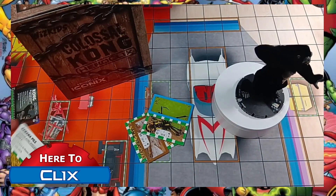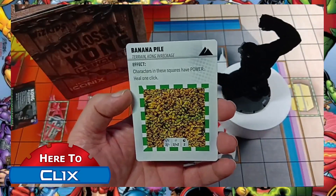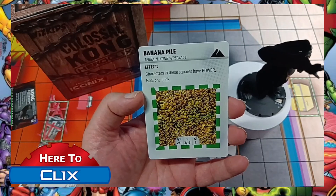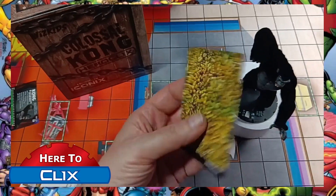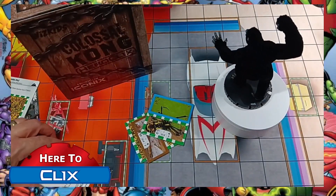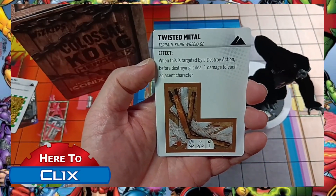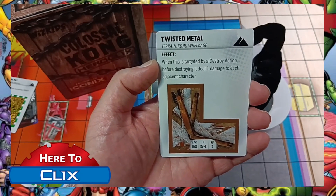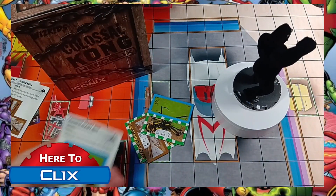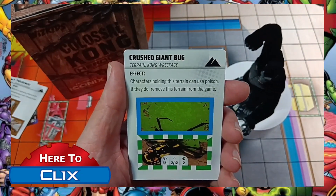The terrain also has special effects, which is neat. They made larger cards for these — people have been complaining about how to store those. This one's effect: characters in these squares have power — Heliclick. The twisted metal terrain card effect: when this is targeted by a destroy action, before destroying it, deal one damage to each adjacent character. Then we've got the crushed giant bug, and that one: characters holding this terrain can use poison — if they do, remove it from the game.